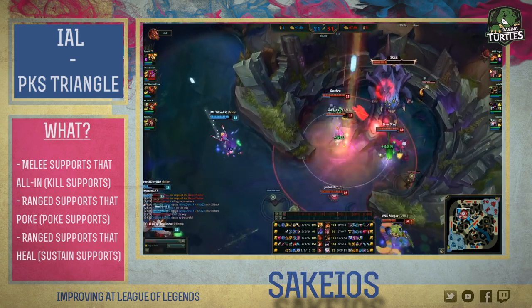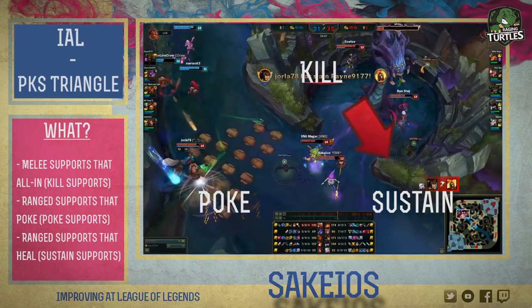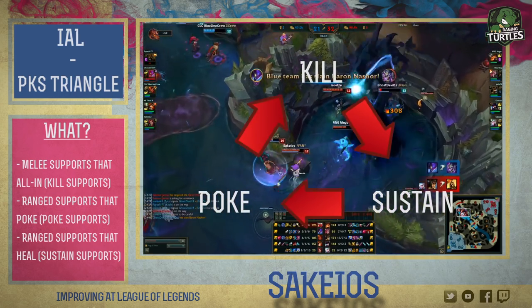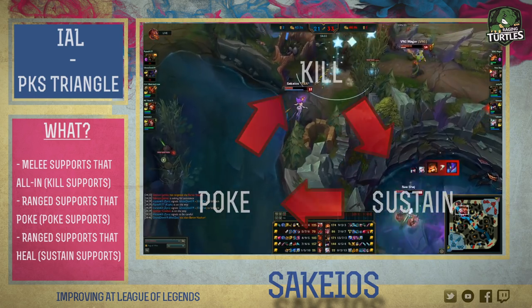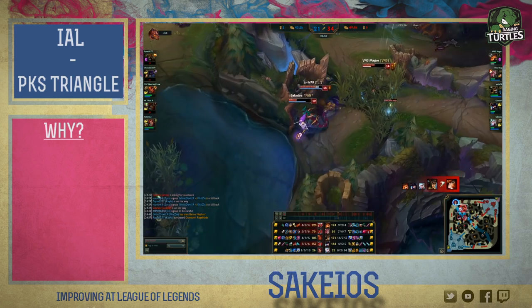The basis of this triangle is that these supports all have lanes where they have an advantage and lanes where they can be totally annihilated. It goes like this: kill beats sustain, sustain beats poke, and poke beats kill. Obviously just because you picked a poke support doesn't mean you automatically win versus a kill lane — you still need to play your cards right.